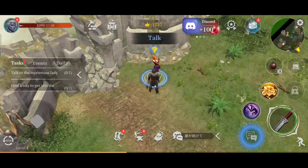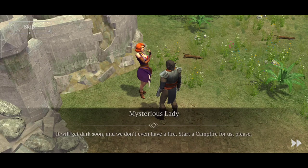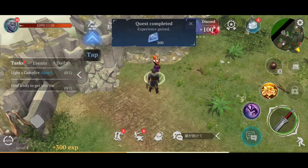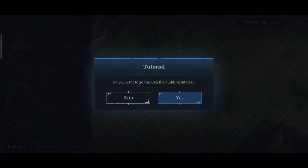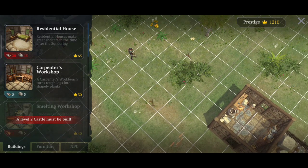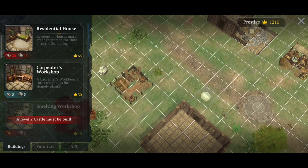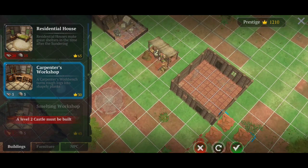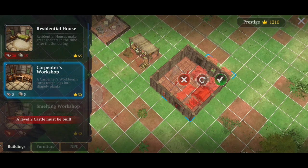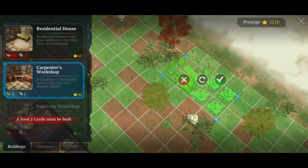Let's go back to the mysterious lady and see what she has to say. She says she's got the bandage and it wasn't difficult. She tells us it'll get dark soon and we need a campfire. So we're going into the building menu. There's a carpenter's workshop we can make straight away — wherever there's green we can drop it in. I'll pop that there. Then we can build a residential house but we'll need some resources first.